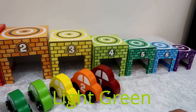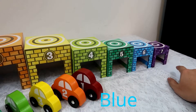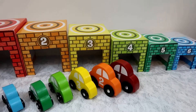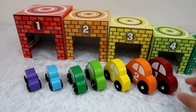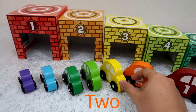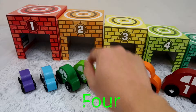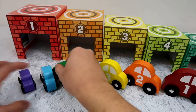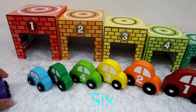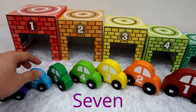Light green, dark green, blue, and purple. All right, let's have a look at the cars. I have car number one, here's number two, three, car number four, car number five, car number six, and car number seven.